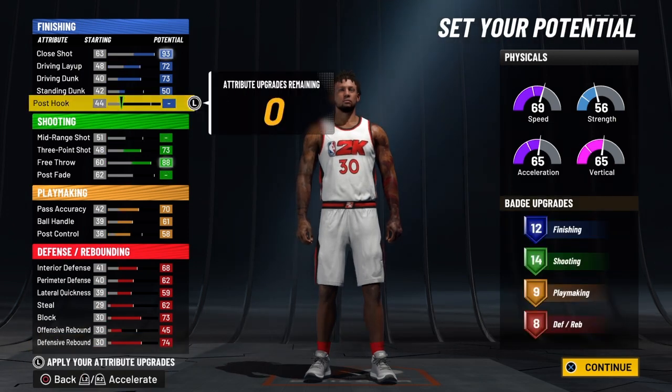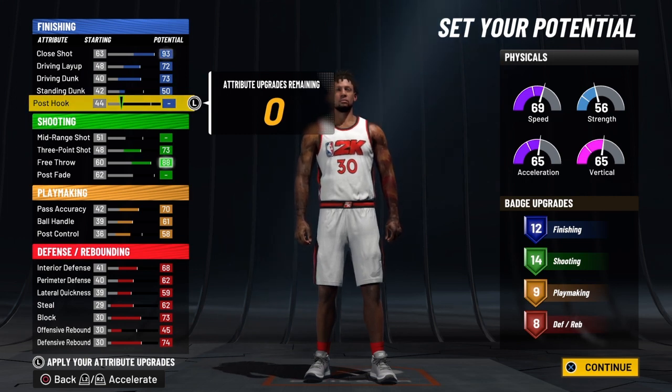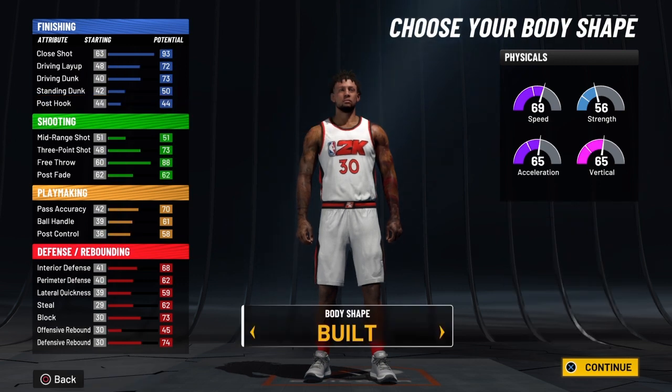Bring the defensive rebound all the way up. Now the total badge count: 12, 14, 26 — 9 is 35, 8 is 43 total badges. This build is nice.